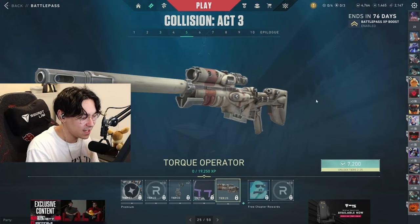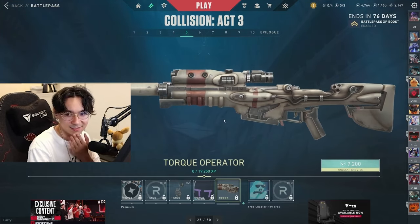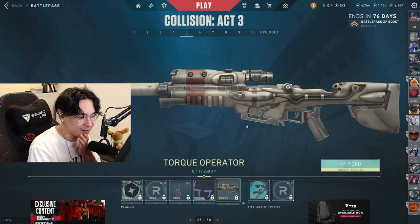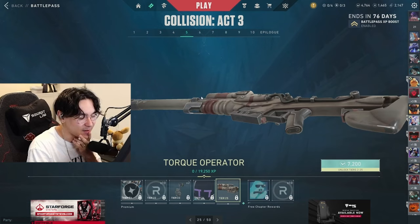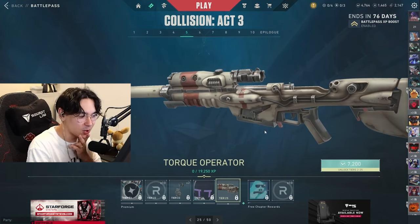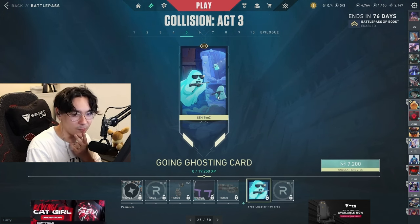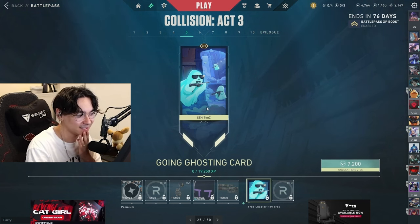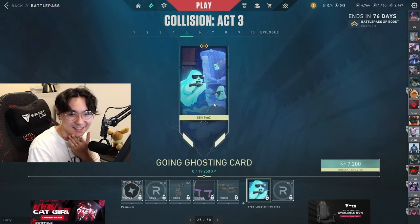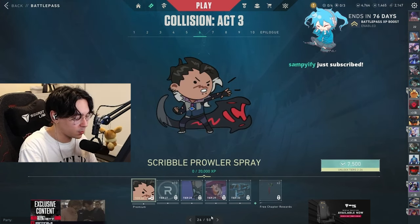I don't know how I feel about this OP skin. It looks too... it's really chunky, I don't know why I don't like it, something about it. Okay this card — this card is fire. I hope this is the epilogue. The golden tier card actually goes hard — this is an S-tier card in my opinion. Remaining night, scribble pop prowler.